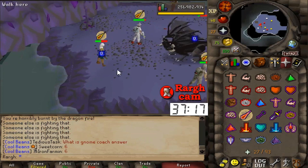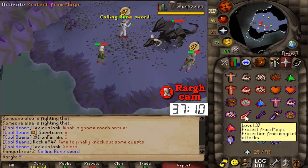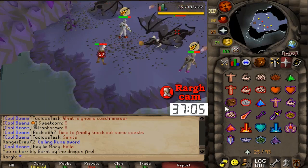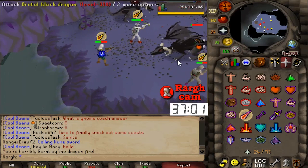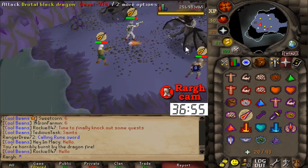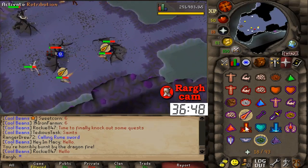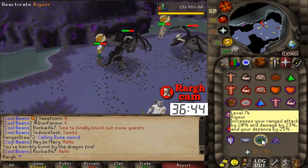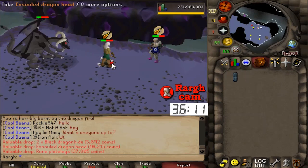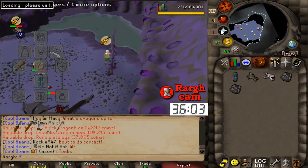The only thing I'm a little nervous about is running out of time on the addy equipment and bolts. This is much more annoying than I thought — have to do all these prayer flicks. Can't really rigor too much because on my first attempt with swordfish I had to go back and recharge prayer, and while I did that someone stole my kill. Got to make sure protect from melee is on. I'm eating through bolts and have to pick them up. Horrible. Come on, get the kill — bit nervous I don't have enough food for three kills.